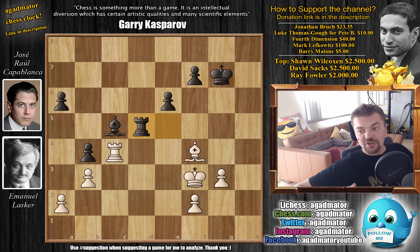So game two ends in a draw, making it still a very exciting world chess championship match between Emmanuel Lasker and José Raúl Capablanca — whereas if you've been following, Capablanca is basically already the champion and Lasker serves as the challenger. I do hope you enjoyed it. I'd like to thank Jonathan Bruch, Luke Thomas, Pete B. — yesterday was Pete's birthday, so happy birthday! — fourth dimension, Mark Lefkowitz, and Barry Malone for their contributions to my channel. Thank you all for watching and I'll see you soon, most likely continuing the Capablanca saga.